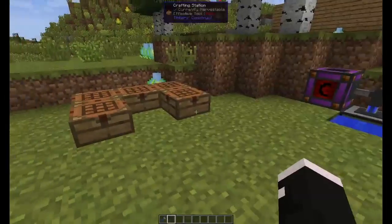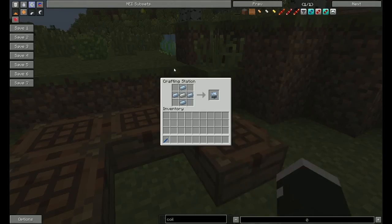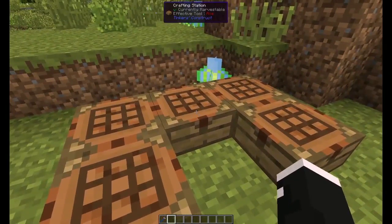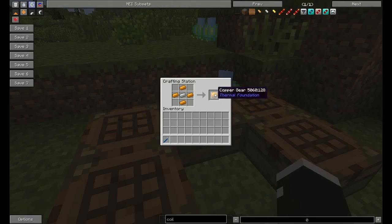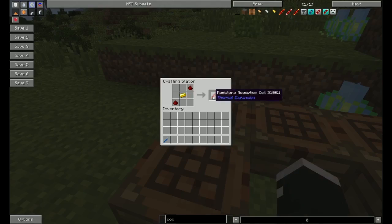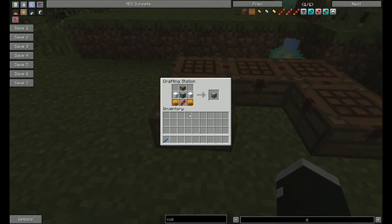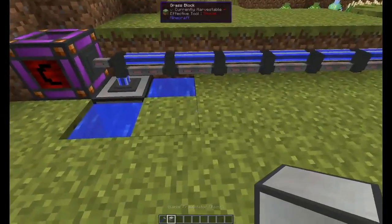Next up, we will be doing the Glacial Precipitator. Tin gear to a basic machine frame. Now, you can use other machine frames as well — this machine does accept different tiers. Copper gear and the reception coil, that's the one with gold. A piston and two blocks of snow. You can get snow from snowy biomes, shovel it off the ground, you get snowballs — two by two in your crafting inventory, you get your snow blocks. Those are the ones you'll need to use for this. That'll get you the Glacial Precipitator.